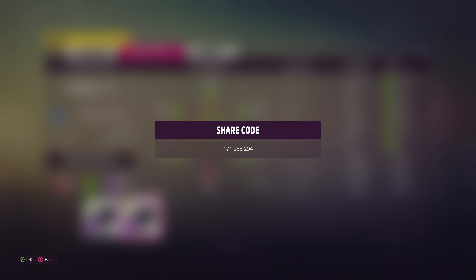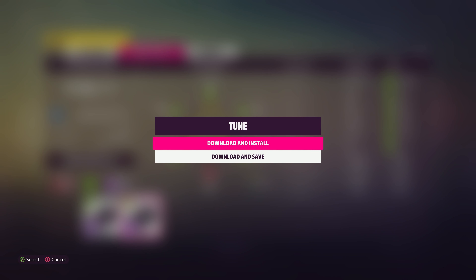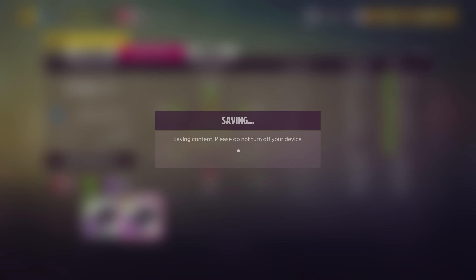I don't usually share tune codes in Forzathon videos, but here's the share code on screen. This tune cost more than 50,000 credits - I went ahead and maxed it all the way to S1 class for street races because of the next chapter. The tune will cost you 66,000 credits, which is definitely over the 50,000 credit requirement.